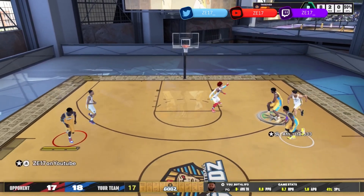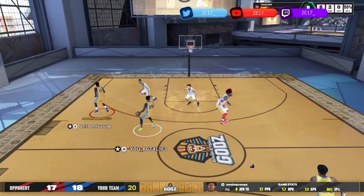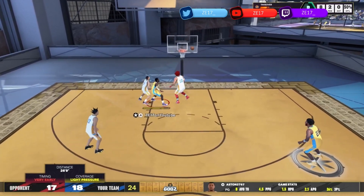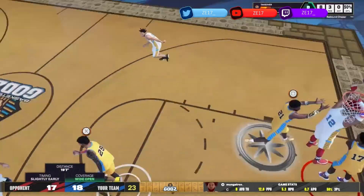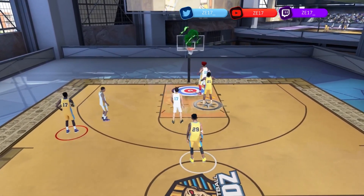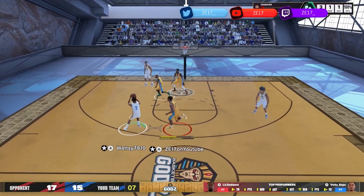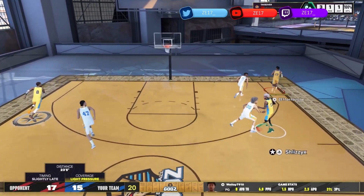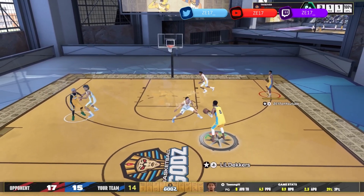Look at this guy — he just gets blocked on a three pointer. He's dribbling around, drives in, and look at what he takes — that is disturbing. Look at the dribble moves. These guys were terrible teammates putting up stuff like this the whole game, so I had to save them. That is the game right there — what a clutch shot to win the game. Hopefully you guys enjoyed the video. That is the Basketball Gods footage. I lost my voice recording this, so drop a like and subscribe to the channel for more. Catch you guys in the next one, peace.